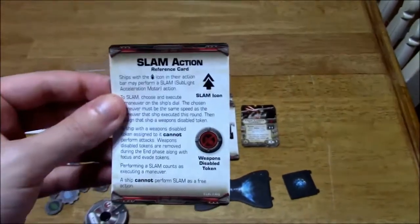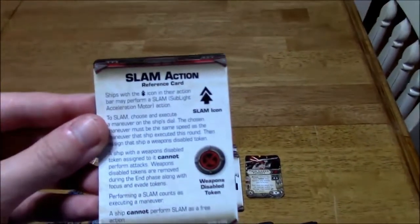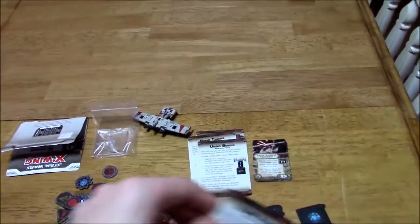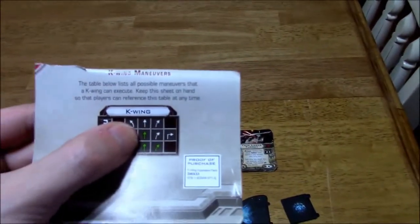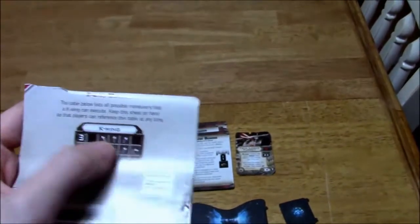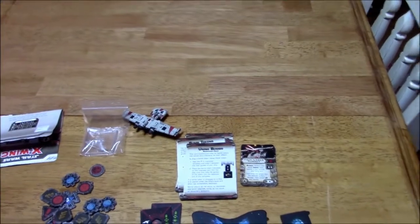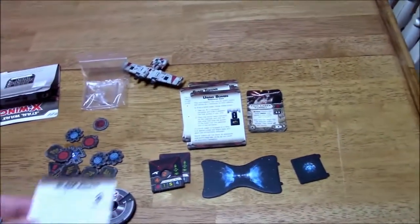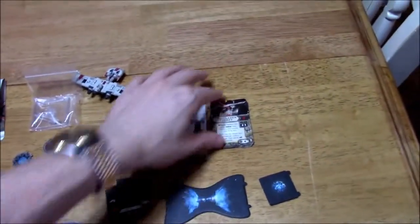So you can use the slam action instead of taking the focus or target lock — you can slam and move really far ahead or get yourself in a really good position by moving potentially 6. You can do, say, 3 straight and then perform a slam action and do something else at speed 3, get yourself in a good position up close. And then on your next turn, you can shoot off some proton torpedoes or whatever the case may be. That's the slam action — these are reference cards I'm not going to get into.